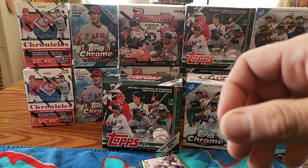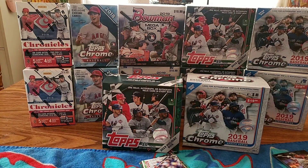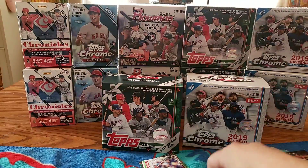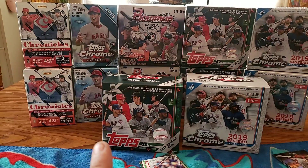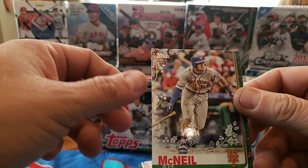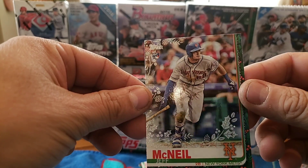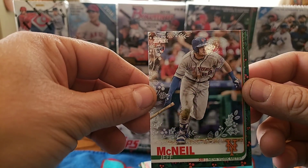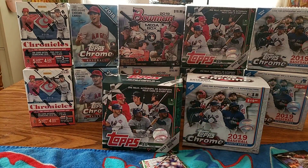The Holiday rookies: Mike Costrzewski rookie, Brandon Rodgers rookie, Austin Riley rookie, Nick Senzel rookie, Oscar Mercado rookie, Brian Reynolds rookie, Chris Paddock rookie. The hit of the box was this jersey card of Miguel Andujar - not numbered or anything. And our top rookies: Eloy Jimenez rookie, finally got a Vlad Jr. rookie off these ones, and probably the pull of the box is Jeff McNeil rookie metallic.